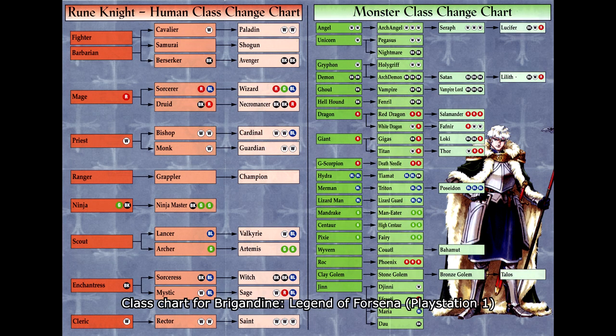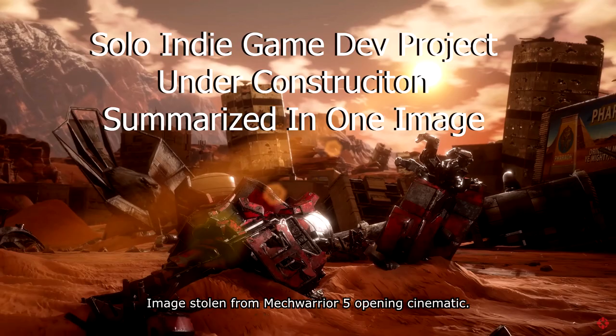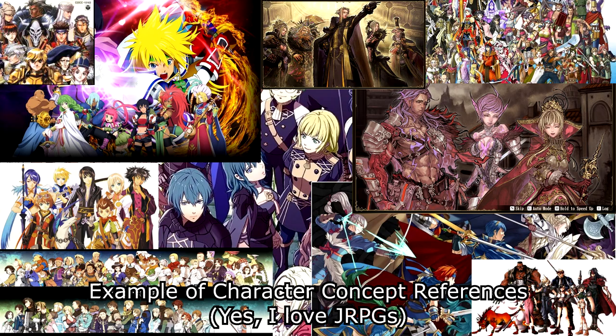The class system from Brigandine: Legend of Forcina had a ton of strategic and tactical depth to it. Building teams of complementary heroes with classes that worked in synergy while having clear and complex progression helped make the game incredibly fun, and I decided to take that entire system and expand on it. First, let's discuss the overarching disclaimer for this devlog: everything I say is subject to change, and I will do whatever I need to create a better version of the experience I'm striving for. Now, let's discuss the story characters and then the hero classes.